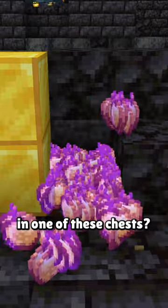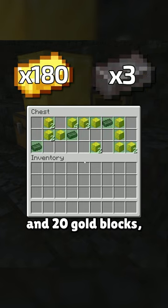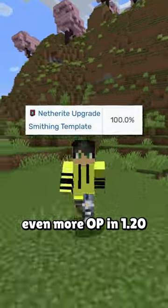But what's the best loot ever found in one of these chests? This seed found by DylanDC14 has a treasure bastion chest that spawns with 3 netherite ingots and 20 gold blocks, and the chest next to it just casually has a Looting 3 sword and an enchanted golden apple. Oh, and this bastion chest is even more OP in 1.20.